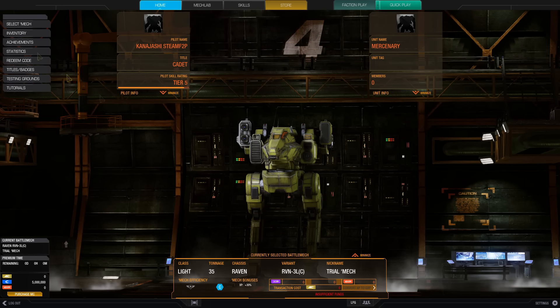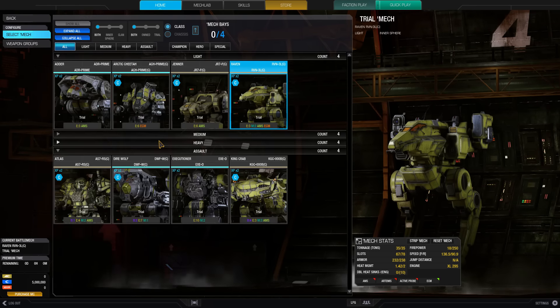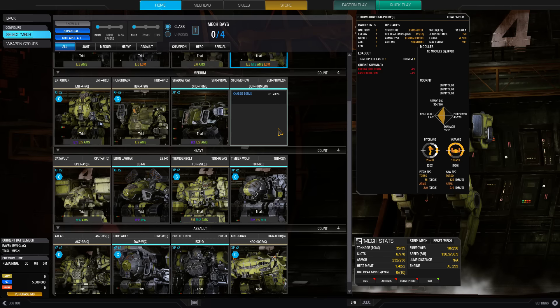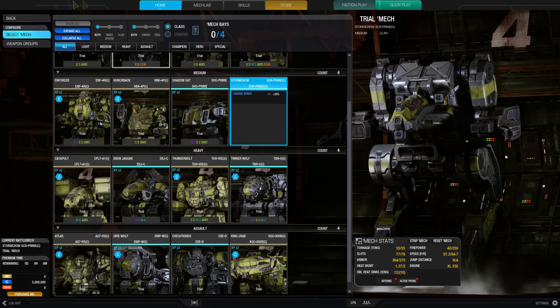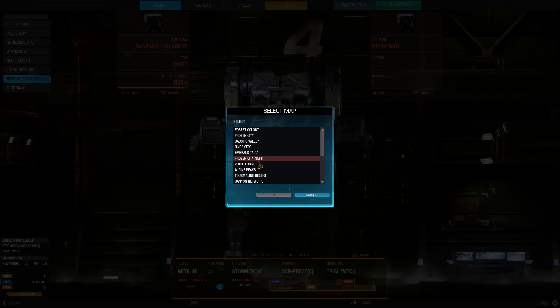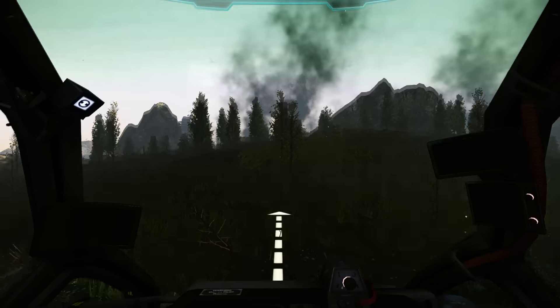First thing I want to talk about — if I just select a mech, let's go with the trial ones here and find a good mech to experiment with. Let's go with this Stormcrow Prime. This is a very nice build. We'll go into the testing grounds, River City. I'm just going to show you some settings that you may want to take into consideration before you start playing the game. I do have a settings tutorial if you want this more succinctly. If not, you can just skip forward to the gameplay coming up later.